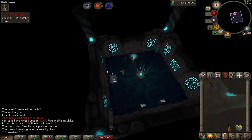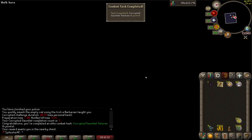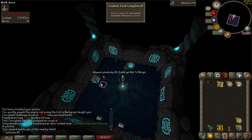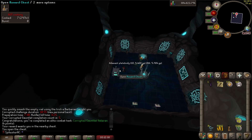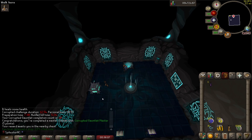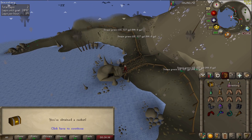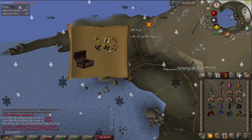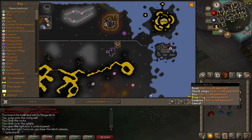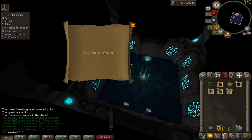Third corrupted gauntlet complete. Number four. There's number five and we get the corrupted gauntlet veteran combat task as well. That is my tenth corrupted gauntlet kill so I get the corrupted gauntlet master task. Another elite clue — there's the casket and we get a master. There is CG completion number 20 and another elite. I get so many here — so many wilderness steps.